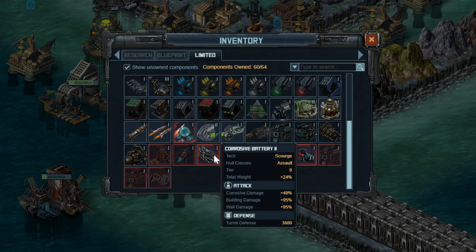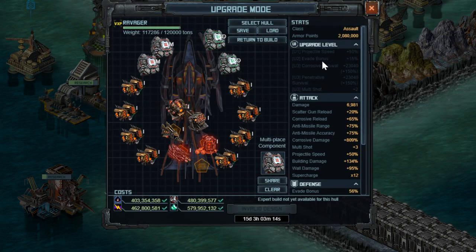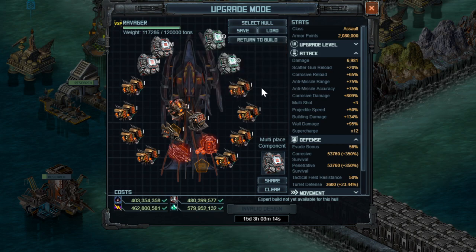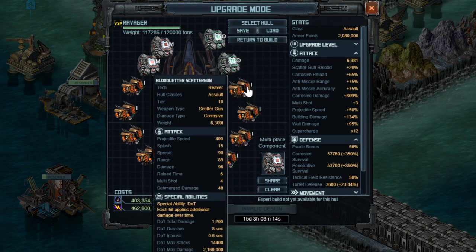The exception is if you are going with the second build option I'm going to talk about — you may want to use it in that case. But for the base build with the weapons that came with the ship, Corrosive Battery 2 only helps the 7000 base damage. It does not help the damage you're doing from damage over time. Do not use this special.